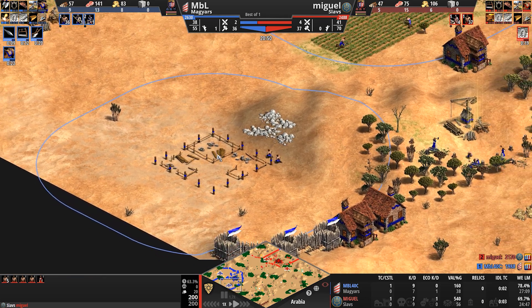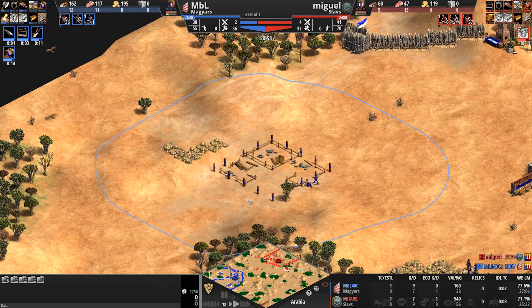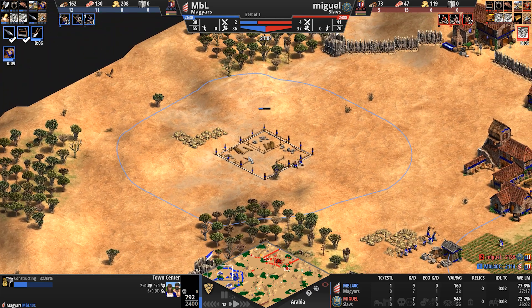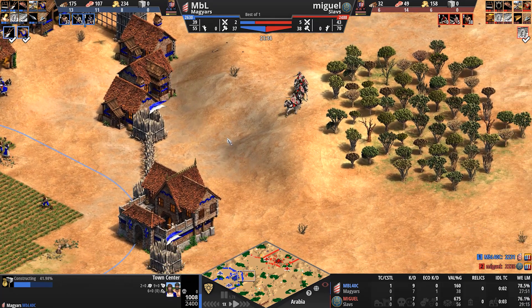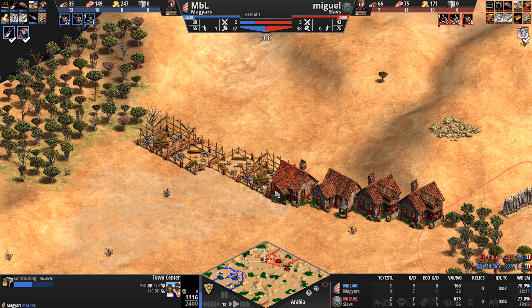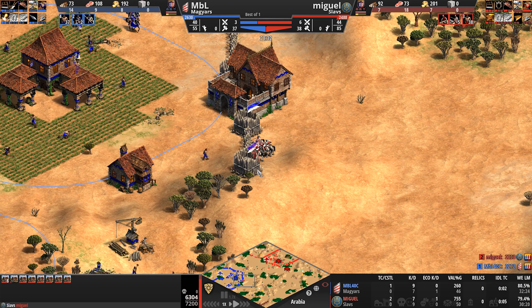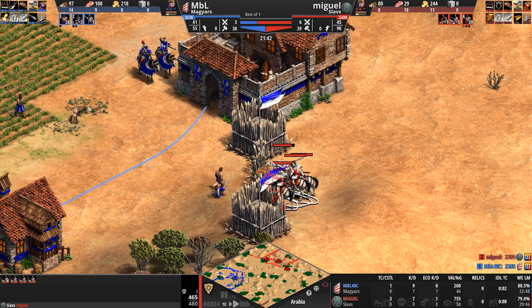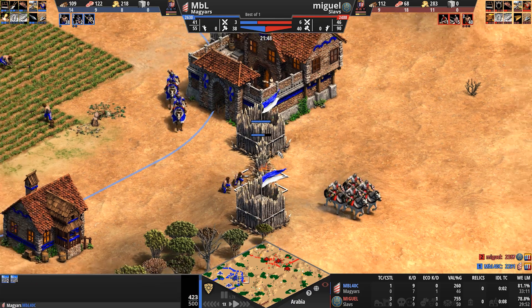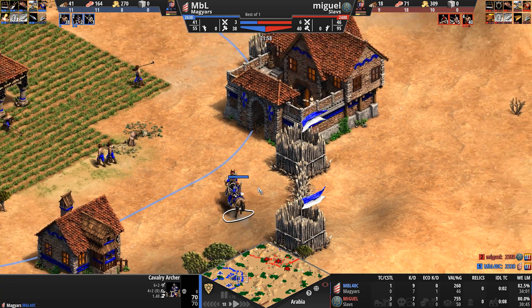MBL's secondary and tertiary town centers are at a bit of a disadvantage in my opinion. Meanwhile, the Great Wall of Houses is going down in the western portion of his base. These are Castle Age Knights — they're going to demolish that palisade. However, not fast enough before MBL gets out two cavalry archers, going up to four of them. The Magyar civilization, my god, are they built for speed — the Vin Diesel of civilizations.